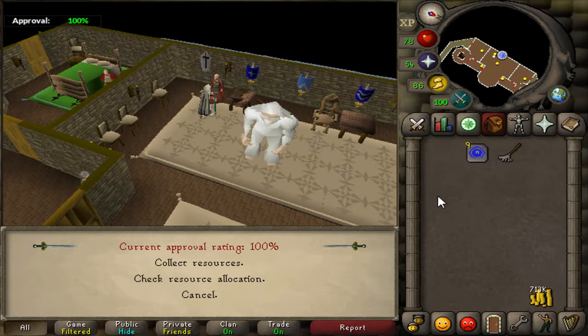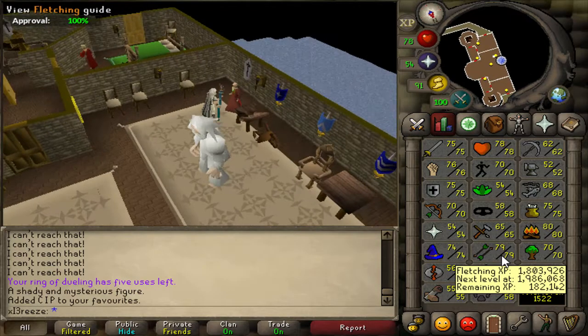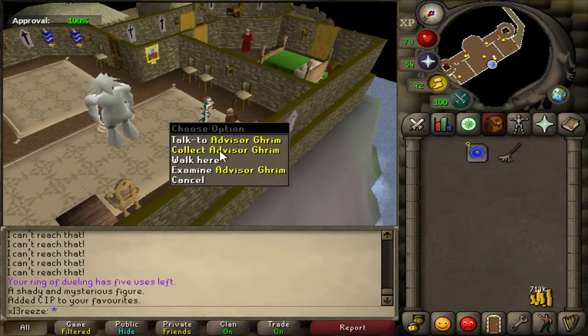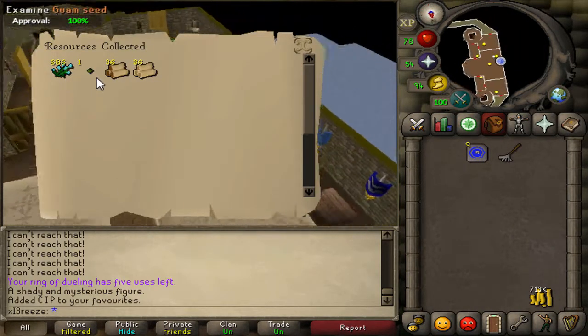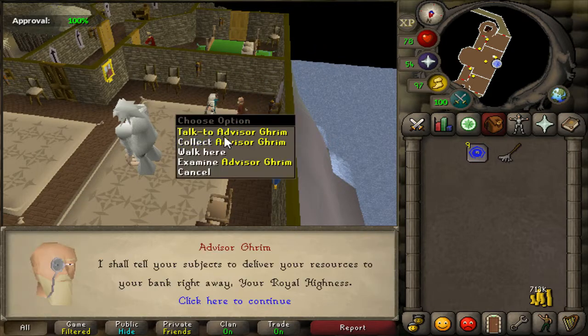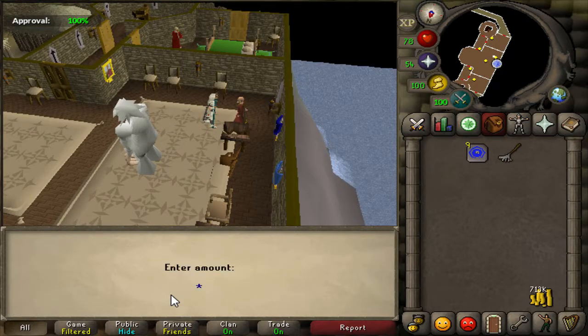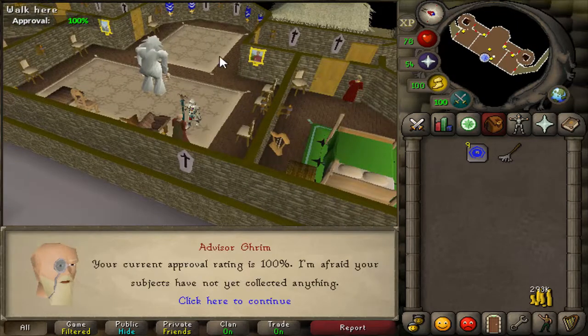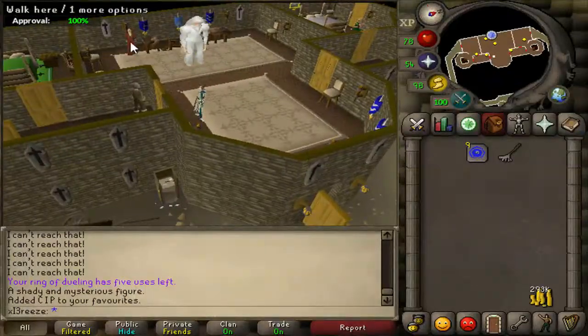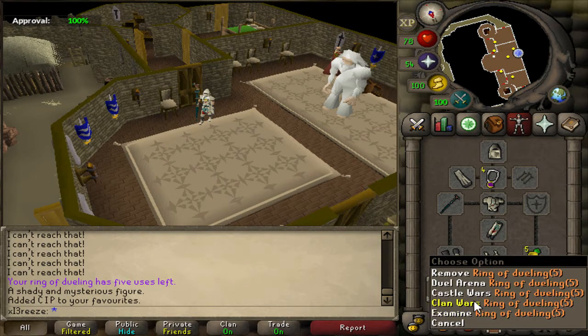I'm just going to check my Miscellania - I'm going to change it to collect flax instead of herbs because I really want to get a ton of flax so we can start doing more fletching. I'm almost level 80 at the moment so I'll probably do a lot of woodcutting in the near future. I literally just changed it and already got 600 flax - that's pretty good. I'm going to leave it for now, come back in a couple of days and deposit about 420k.